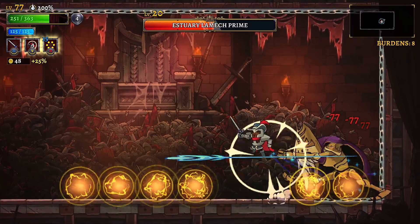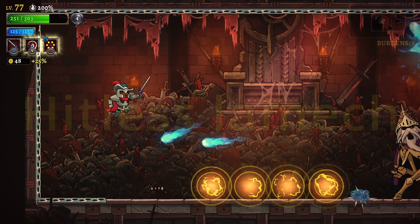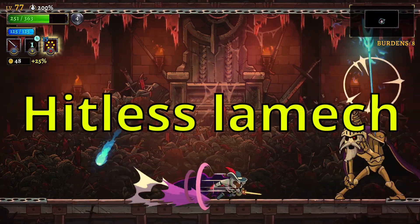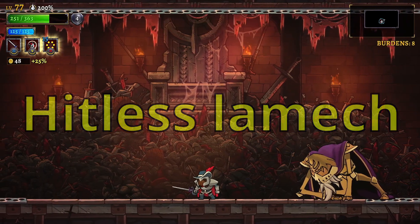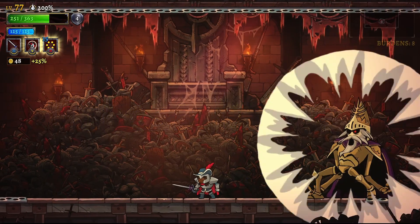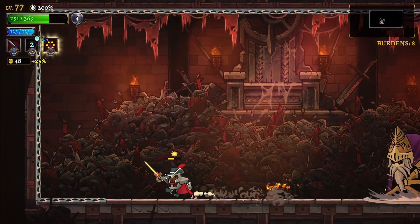Whether you're struggling with Lamech or just want to style on him so you can brag to your friends, I've got you covered. Here's all you need to take down Lamech without getting hit. The good thing about all boss fights in Rogue Legacy 2 is they have amazing telegraphs that give you plenty of time to react. The key is identifying the telegraph so you can learn to respond properly to each of the incoming attacks.